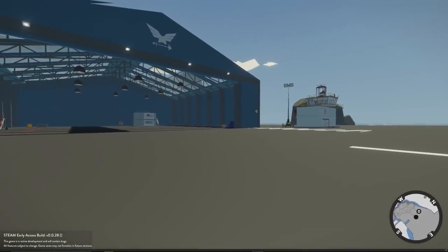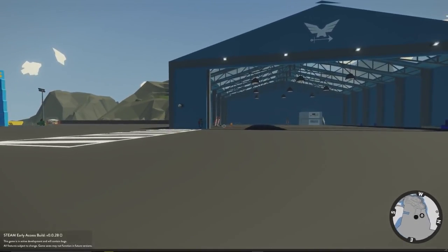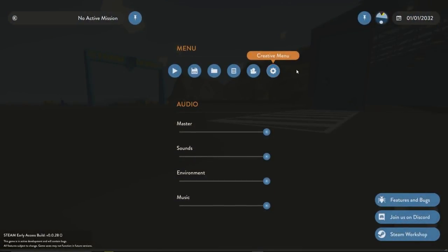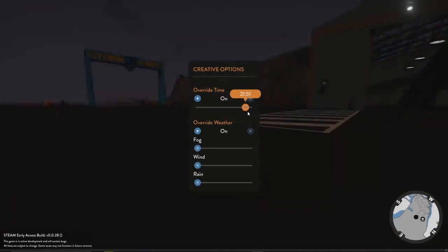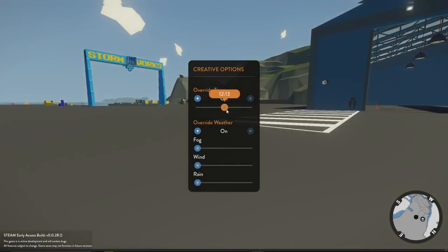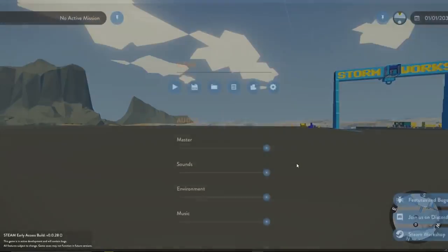Here we are in the Stormworks Creative Mode. What we're going to do here, we're going to check out some new components. But another thing is they've added a cool little feature to creative mode — they've got this new little menu here. Check this out — you can actually override the time, which is cool. Say if you want to boat around at night, you can set it to whatever you want. It actually looks really pretty at sunset. And there's an override for the weather. Say if you really want to test out one of your vehicles, you can jack up the wind here. Look at the seas — look at this instant reaction. Just boom, big waves!